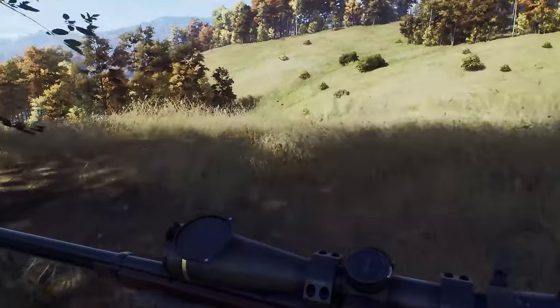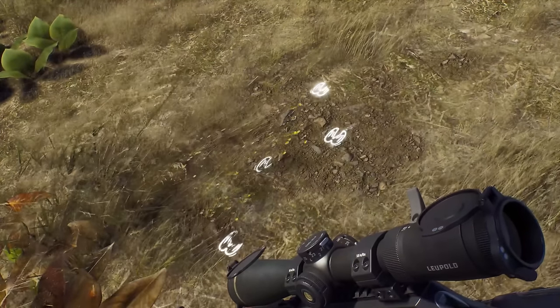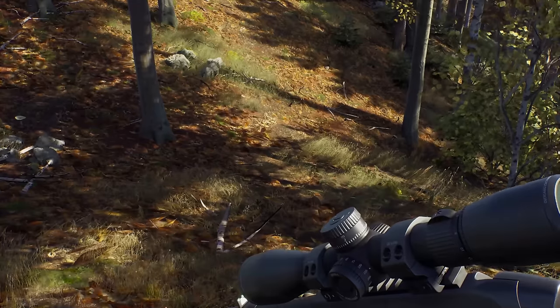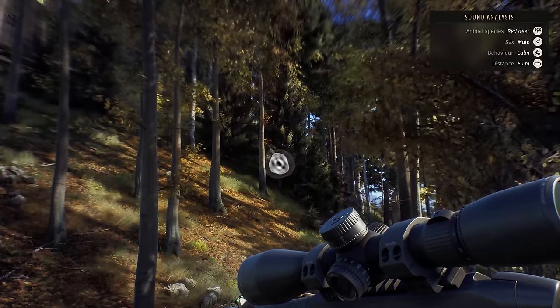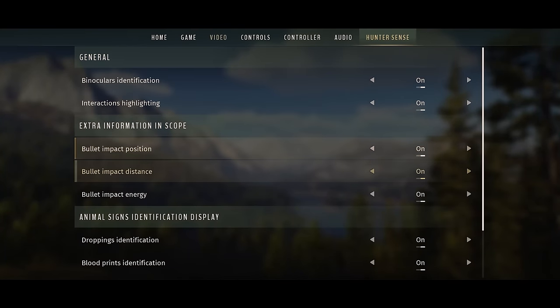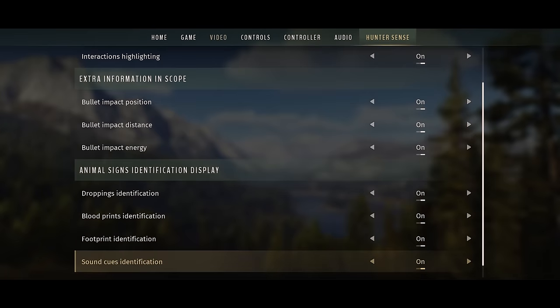Play smart and be light on your feet. To track game, keep your eyes peeled for signs of life on animal paths, such as footprints, droppings, and urine. To assist you, stand still and use the Hunter Sense feature, which highlights important elements in the environment. Of course, for a real challenge, you can play without Hunter Sense, or customize the elements that'll be highlighted in your world to your preference.